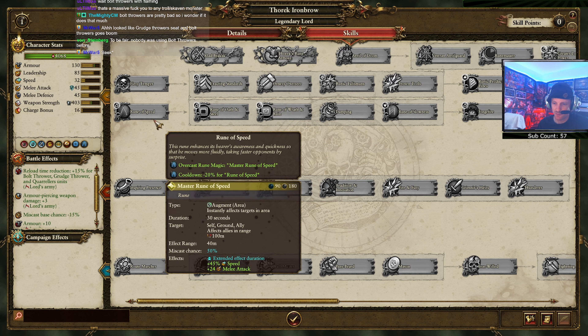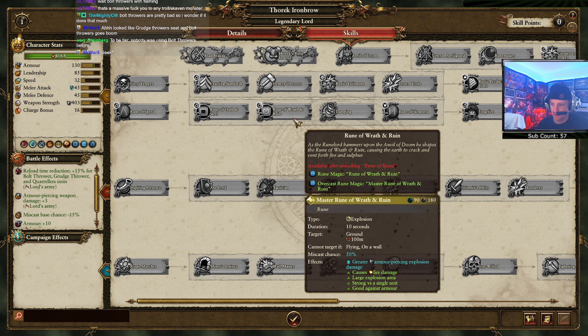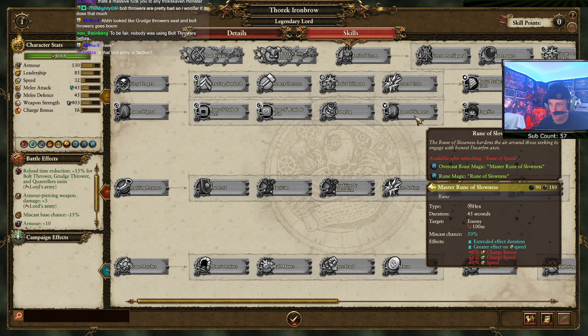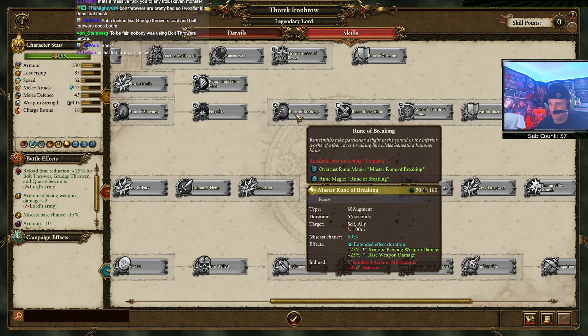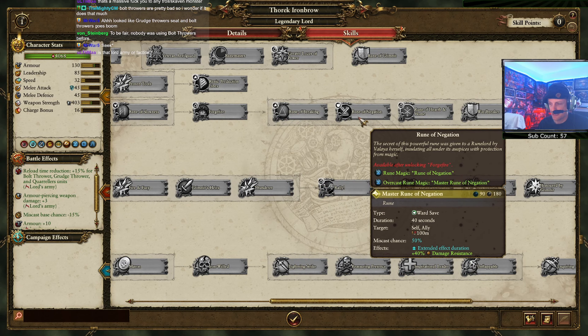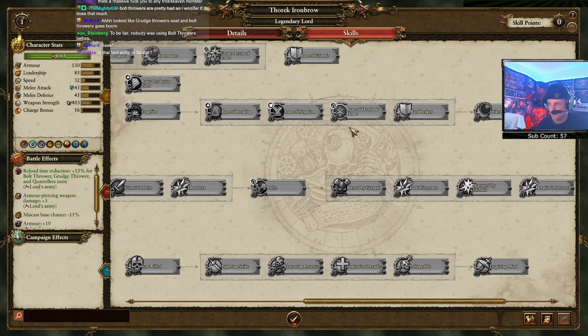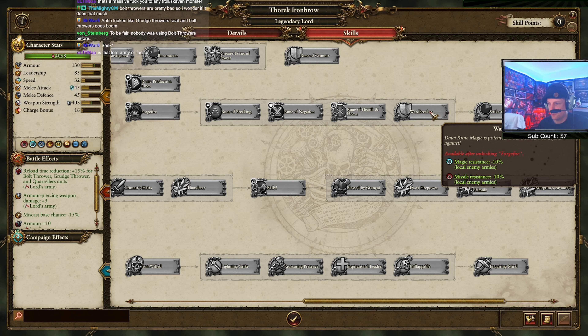Then we have all these runes - rune of speed, rune of oath and steel, wrath and ruin, dampening negative eight winds of magic power reserve, rune of slowness, forge fire. These are basically all spells - the equivalent of spells. Negation gets you a nice 40% magic damage distance.